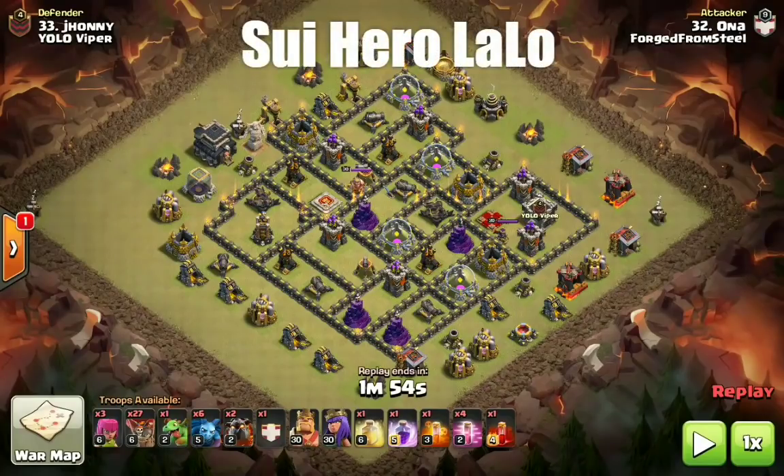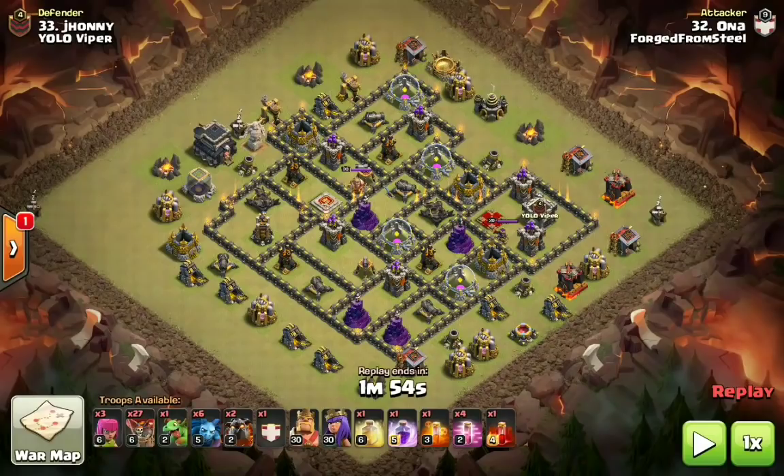The next and final attack strategy we're going to be featuring is the Sui Hero Lalo. This attack that Adam is going to be demonstrating is a fresh hit. This is pretty much the generic spell comp we're seeing with this attack — two camp Hounds, one Hound donated in the clan castle, anywhere from 26 to 30 balloons, often a baby dragon. The spell comp for a fresh hit is: one Heal, one Rage, one Poison — because you don't know what's coming out of the CC — plus Haste and a Skelly spell to help take out the Queen.